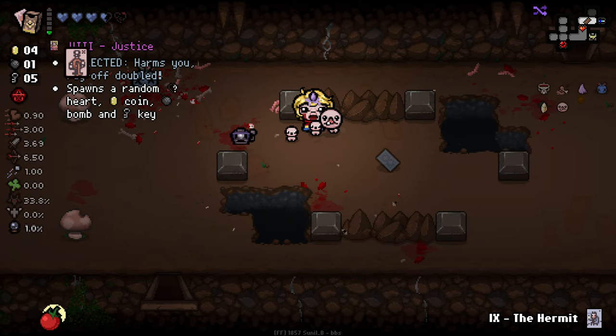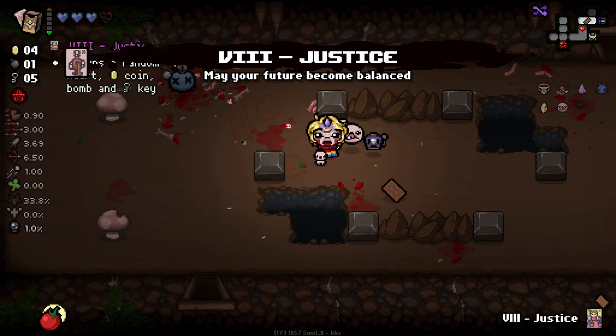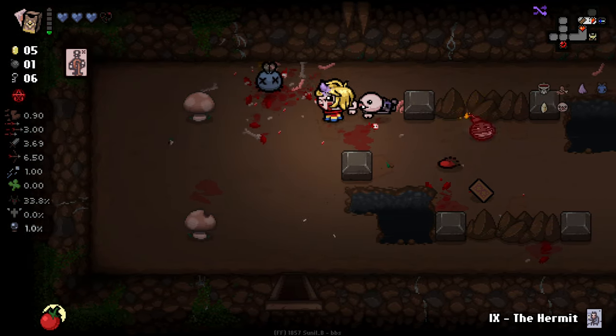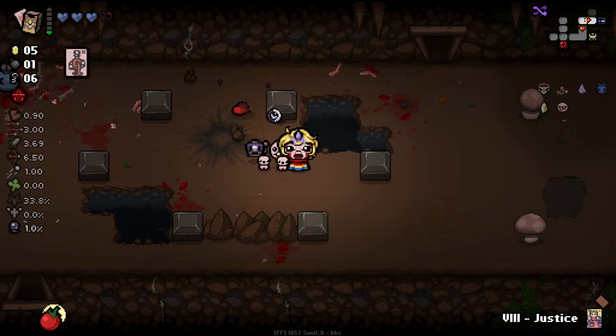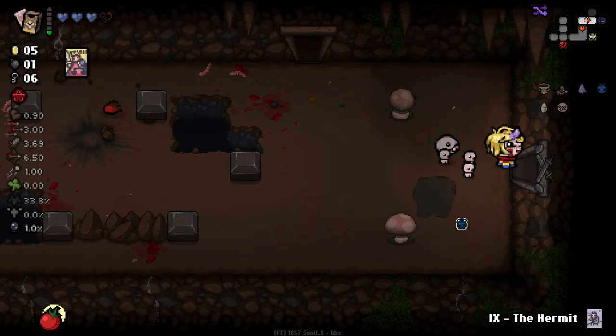We've got Justice — actually double Justice. I'll use one Justice and absorb the other. Taking a penny didn't do anything there. Let's see what Justice does — more drops, I'd assume. And indeed — a lot of bombs.